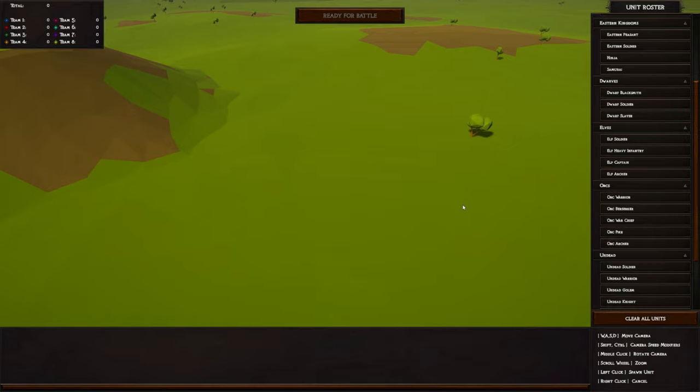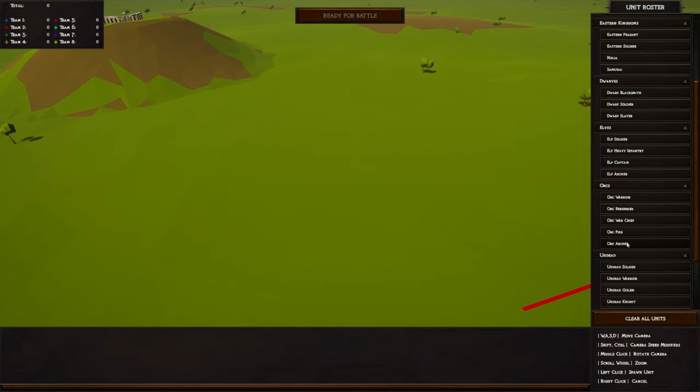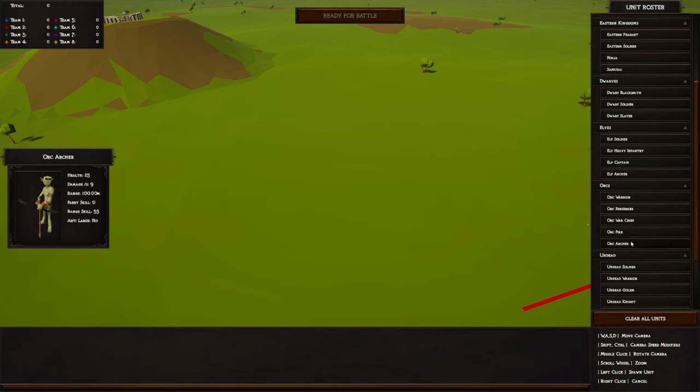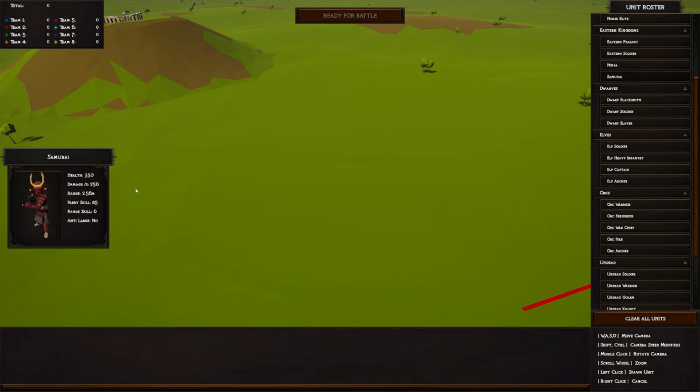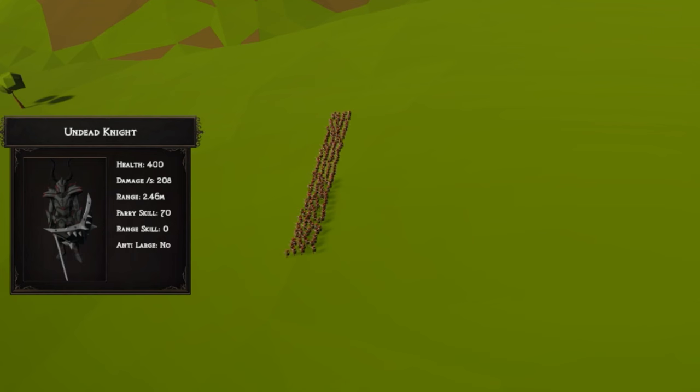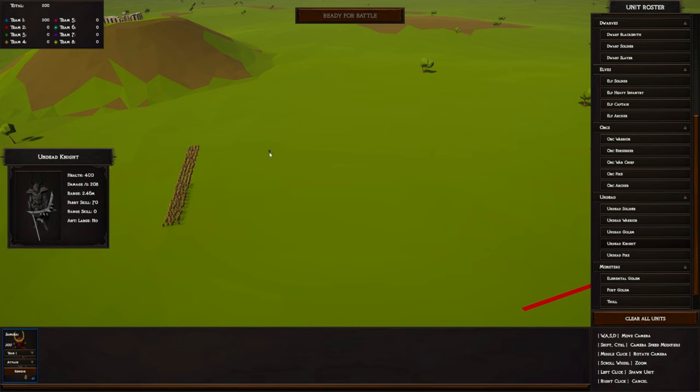This time let's do archers against archers — elf archers 50/50, orc archers 25/9. Now let's do samurais: 350 health, 250 damage. We'll go with 200 samurais. Let's find something similar — we could go with knights, fairly similar stats, and maybe just have a couple less. We'll do 204 knights. Let's see how close that is. Are we ready for this one? After this we're going to do an epic epic battle.